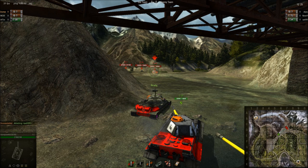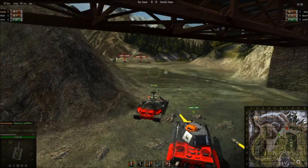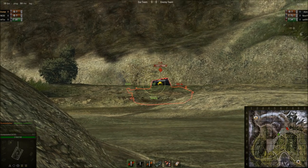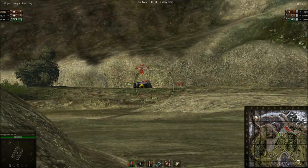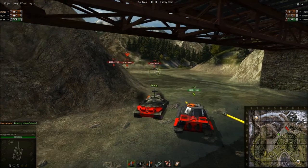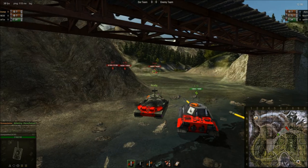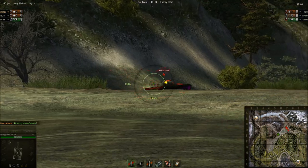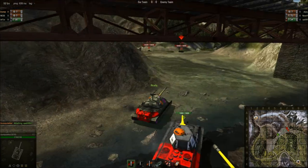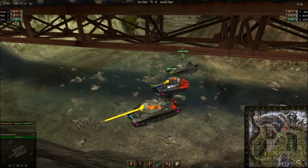Right now that IS-7 on the left end of their line can't shoot us at all — we're in 100% cover from him. The E-75 can still shoot us, but if we go ahead and back up a little bit, the E-75 doesn't have a shot. Not only that — you take your shot, back up into cover, wait for your reload, then reorganize the gun line.